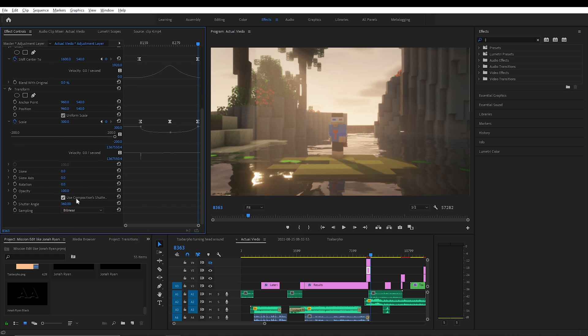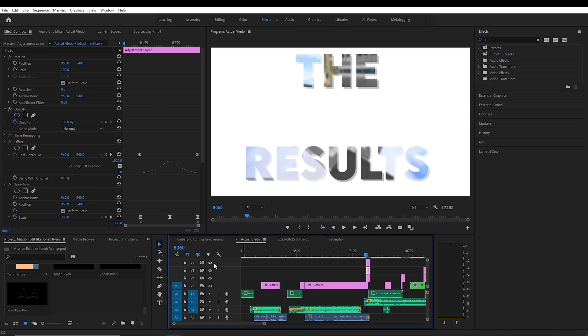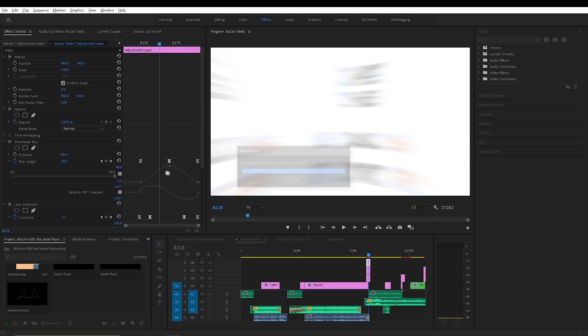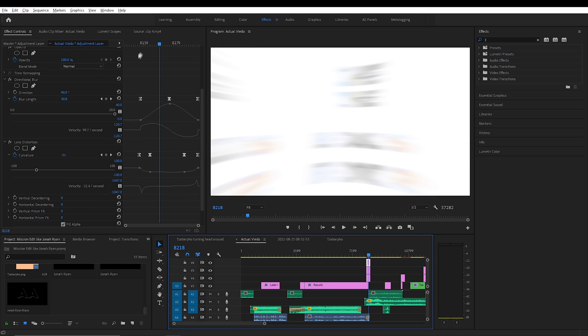You can actually set the shutter angle to 360 and disable this, and that will make it also have some motion blur. The third adjustment layer needs to be separate from the others so it will actually work.